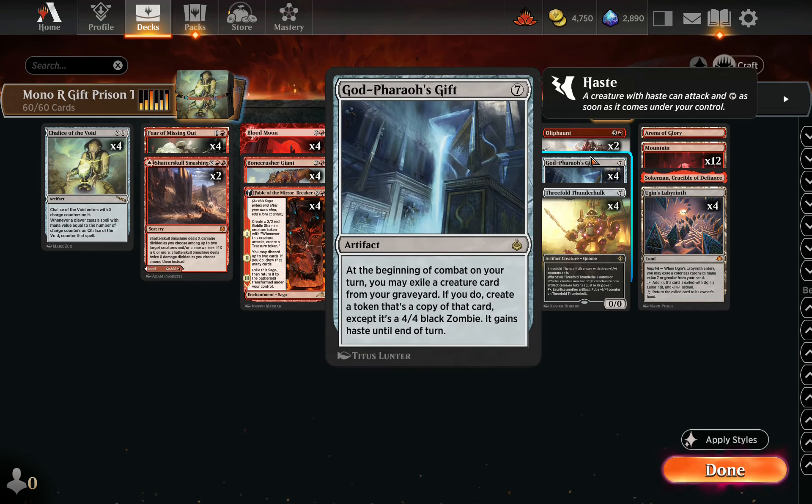The gift portion of this deck is God Pharaoh's Gift. It's a 7-mana artifact that on our combat exit lets us exile a creature card from our graveyard and makes a 4/4 copy of it with haste, so it can rebuy ETB effects and just gives us a free creature engine.